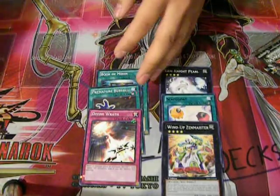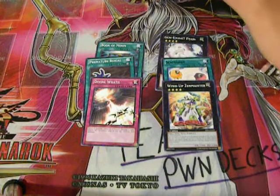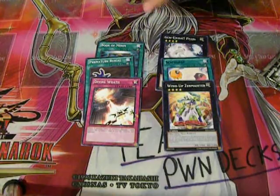I got Divine Wrath for the Star Foil and Windup Zenmeister for the rare. No Tour Guide yet. They also reprinted Pot of Duality again, I believe, so that's another thing to look forward to.